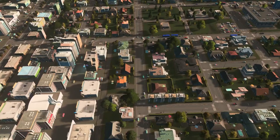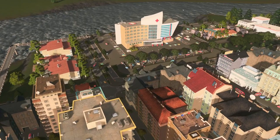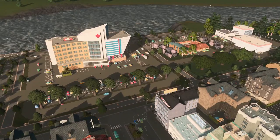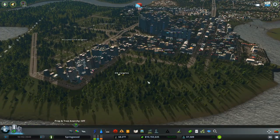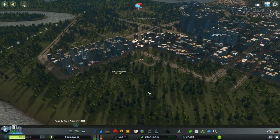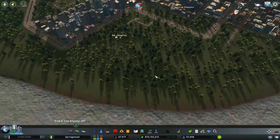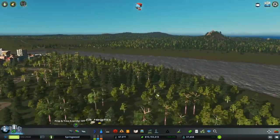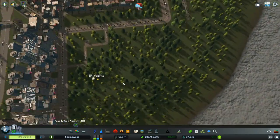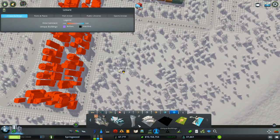Hello everyone, Green Gemini here back with your next episode of City Skylines Springwood. As the title suggests, we are going to put a stadium in over in the Elk area — Elk Heights. We had talked about this before, and this is what we're going to do today. We've got subway access and a really nice view out onto the water. I want it to look great.